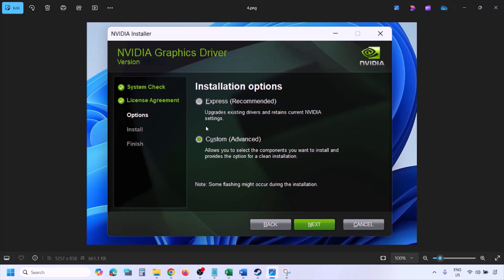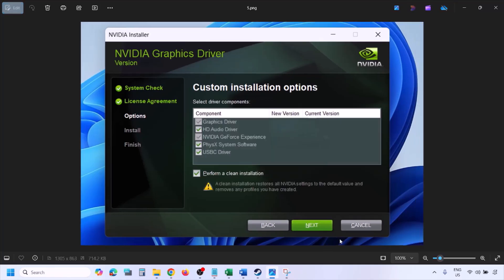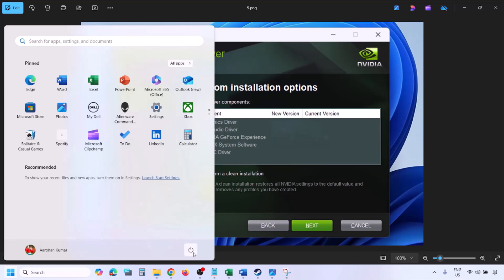By default Express is selected — select Custom instead and click Next. On the next screen, put a check on Perform a Clean Installation, then click Next and let the installation complete. Once the installation is complete, restart your computer, and after the system restart launch the game.